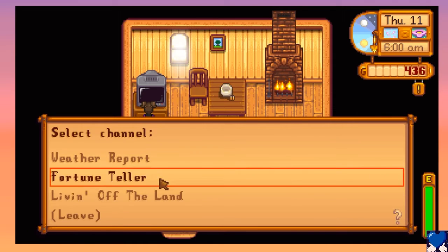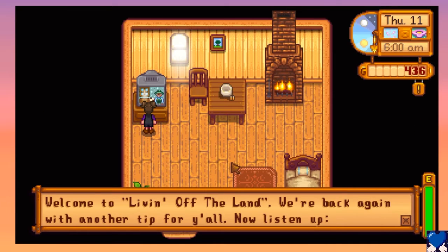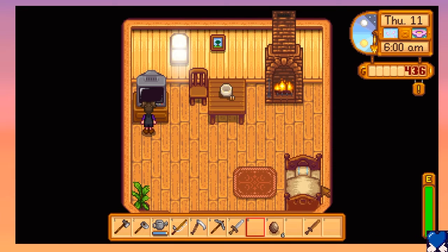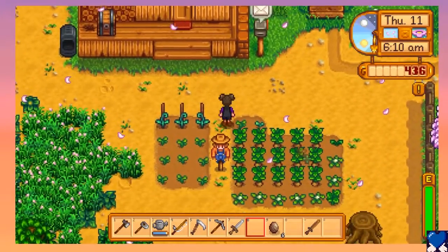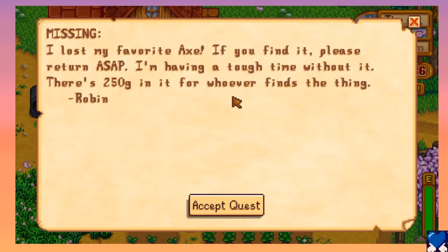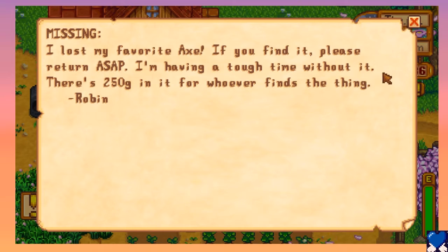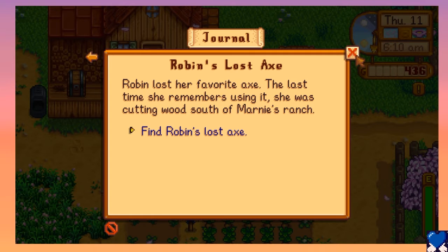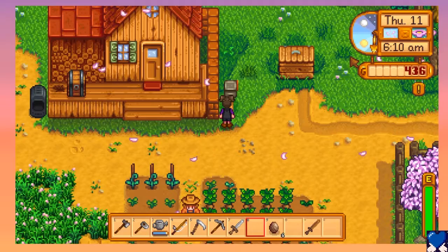It's a good luck day. There's a notice about crows - sounds like you need a scarecrow. I think we're good, we have a scarecrow. Our potatoes grew! There's also a missing notice: someone lost their favorite axe south of Marnie's ranch, with 250 gold for whoever finds it. Let's do some foraging today then.